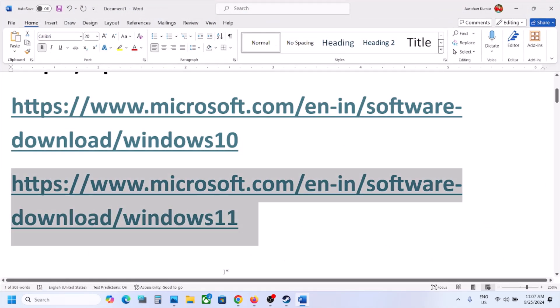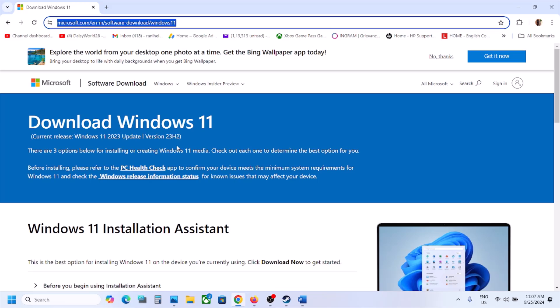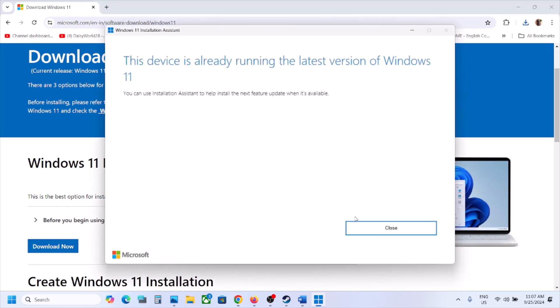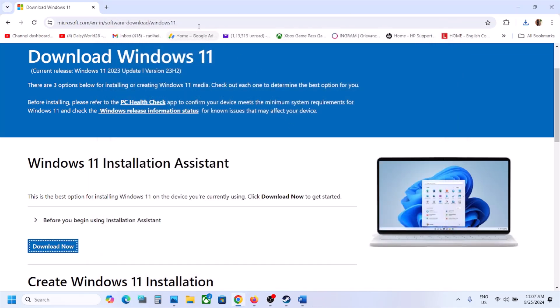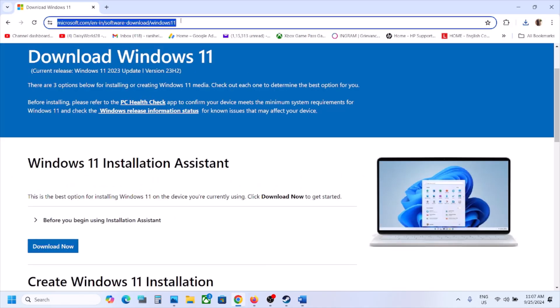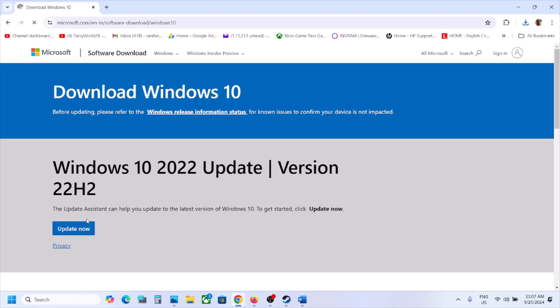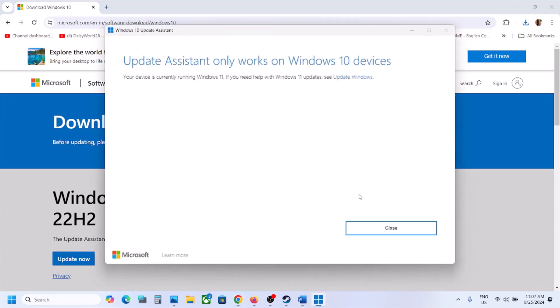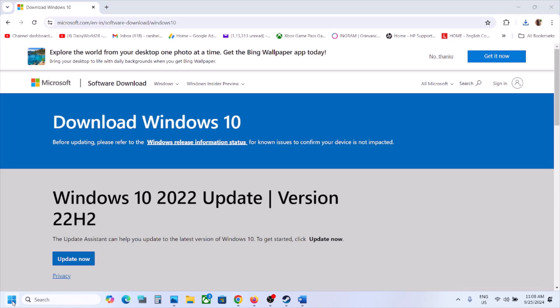Copy the link provided in the video description and open it in a browser — it will take you to the Microsoft website. Click on the Windows 11 Installation Assistant, click Download Now, run the exe file, click Yes to allow, and let the update complete. For Windows 10 users, the latest version is 22H2 — use the Windows 10 Update Assistant, install any available update, then restart your computer and launch the game.